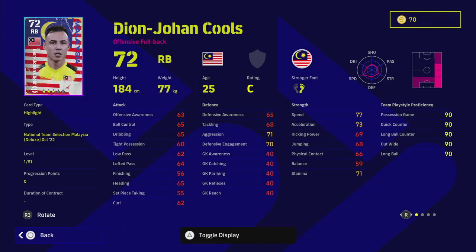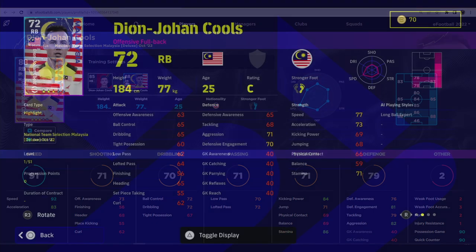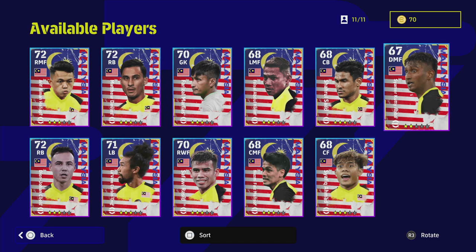Next we have Cools — a bit of an interesting one, because he goes up to an 88 overall. Over on eFootballDB he's actually quite decent: Dipping Shot, Pinpoint Crossing, and Long Ball Expert as skills, and his aggression and defensive engagement are very solid. You can get those up quite high with very little training, then pump the rest into speed and stamina. At max he reaches 92 speed, 83 acceleration, 84 kick power, 86 stamina, with solid defensive awareness, engagement, tackling, and aggression. Passing and dribbling aren't great, but you'll get by.